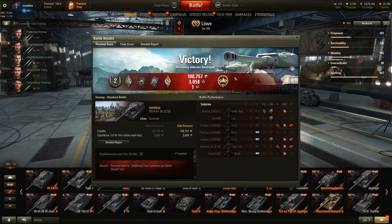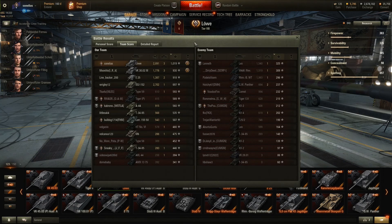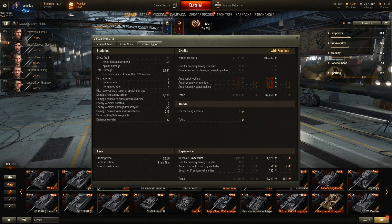A quick look at the post-battle results. We were actually able to gain a nice 100,000 credits, 3,000 XP, and one of the bonds. As you can see, we top-ranked in our team — more than 1,000 base experience gained, plus a very decent amount of damage dealt. In terms of credits, the actual post-cost credits are still 80,000 plus. So as you can see, playing a premium Tier 8 tank is still quite profitable.